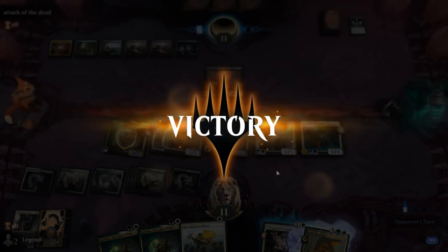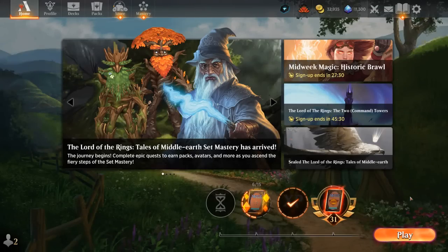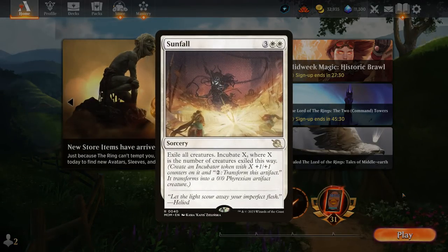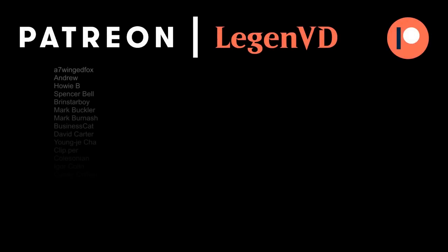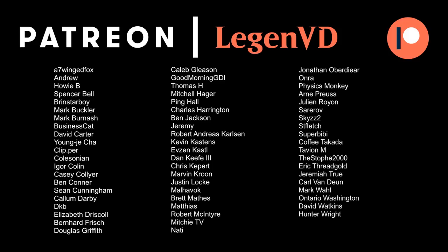Overall, this deck is never going to be a very competitive choice for the ranked ladder since it's going to struggle against any deck playing board wipes — especially ones that exile like Sunfall, which is quite popular right now. An aggressive deck like Mono-Red can also usually run us over before we get a foothold in the game, and the pain lands don't help in that matchup. So definitely not a competitive choice, but if you just want to combo off with a few creatures and Rite of Harmony, this can be a lot of fun. That'll do it for today's gameplay — I want to thank you for watching, hope you enjoyed. And as always, have a nice day. I also want to thank all my patrons for being part of the channel, and you can become a patron yourself today and decide the topic of future videos over at patreon.com/legendvd. See you next time.